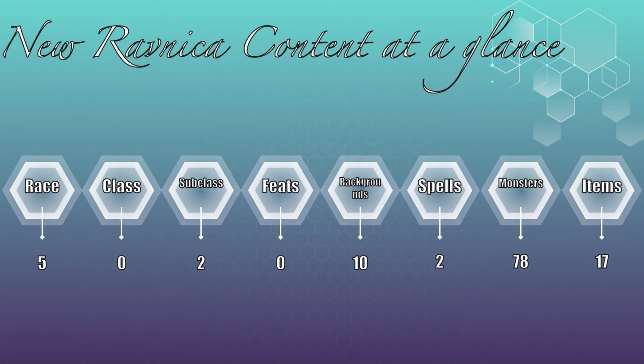New content. Let's have a look at the direct new content in Guildmaster's Guide to Ravnica. There are five new races: the Centaur, the Loxodon, the Minotaur, the Simic Hybrid, and the Vedalken. The Centaur and Minotaur are not unique to Magic the Gathering, the other three are, but this is the first time we were given official rules on how to play these.